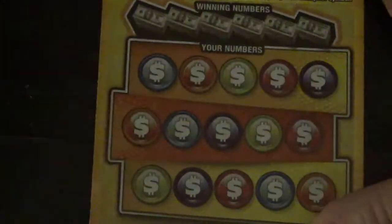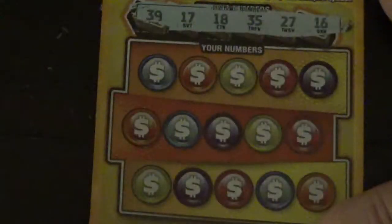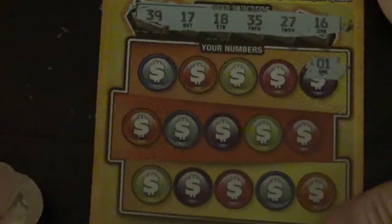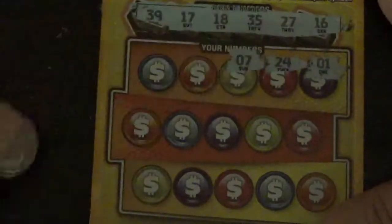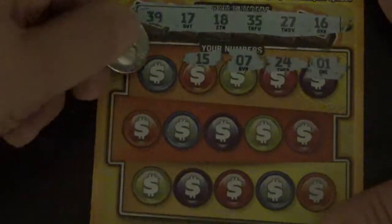Okay, let's get our winning numbers. See if these games will show us a little bit of love today. Winning numbers are 39, 17, 18, 35, 27, and 16. There's number 1, 24, 7, 15 — I have 16 — no 15. 19 — I have 18.